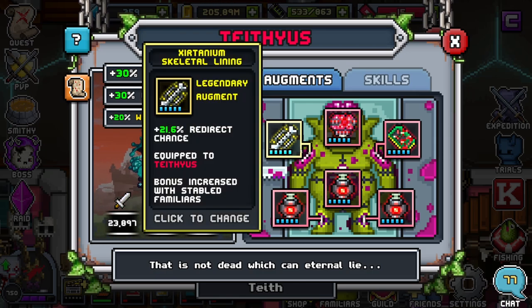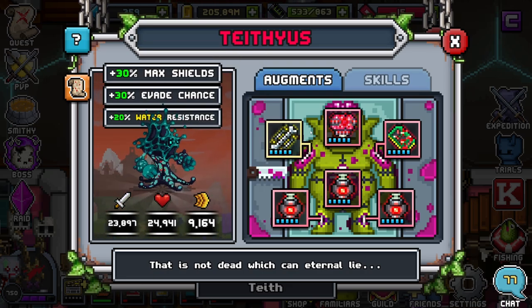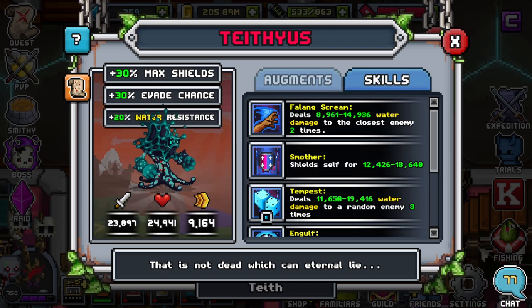Now for the skeletal lining, I only recommend redirect chance unless you have just a full team of tanks where it doesn't matter who gets hit in PvP. In that case you could do something involving heals, like when you drop a certain percentage you get more heals. But I think almost every tank should have a redirect unless they're running a support type of role. So redirect all the way for me. Let's go ahead and go on to the skills.